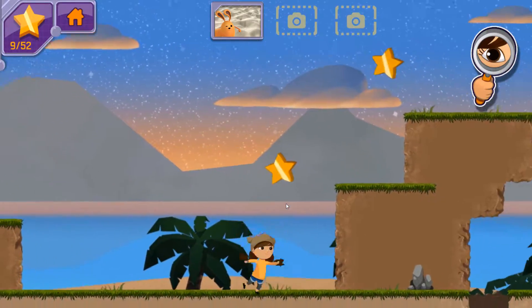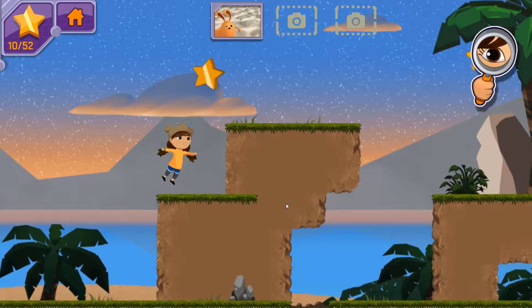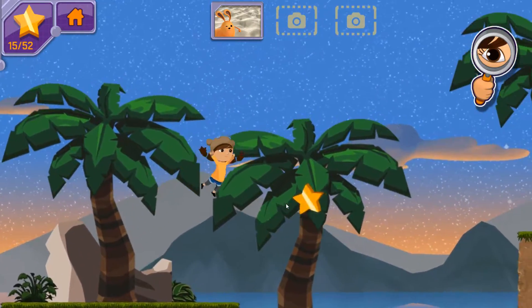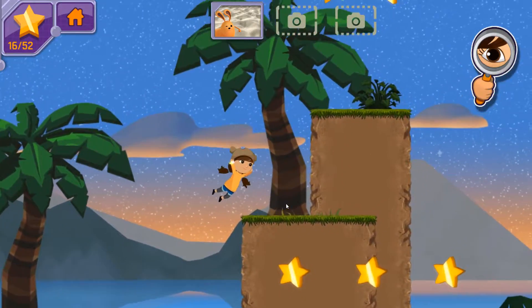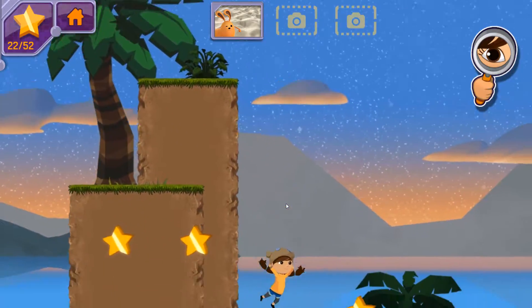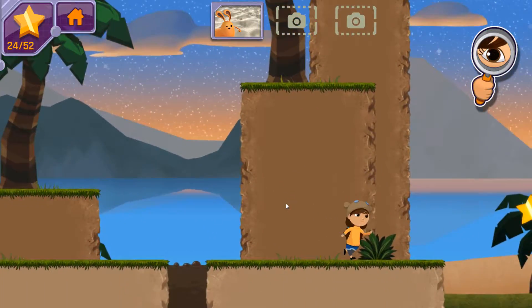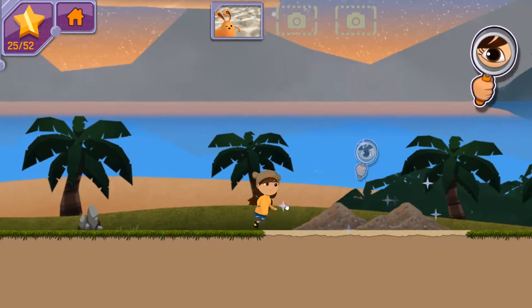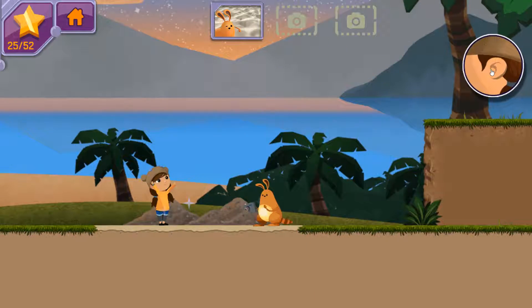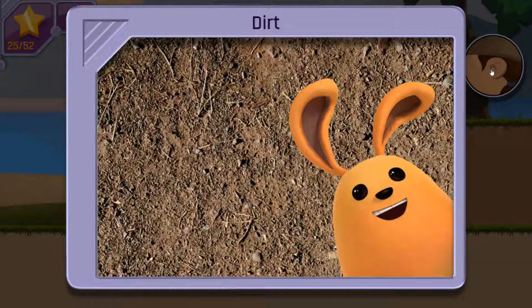Let's go find another rock. You found dirt! Dirt is made up of tiny bits of materials left behind by animals and plants. You found two Earth materials. Can you locate another kind of Earth material?